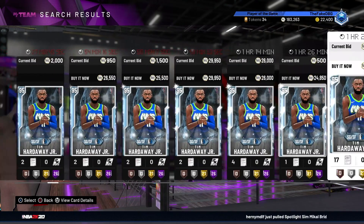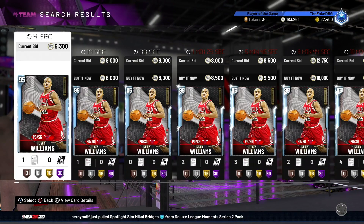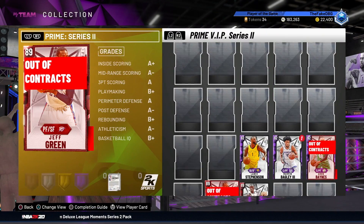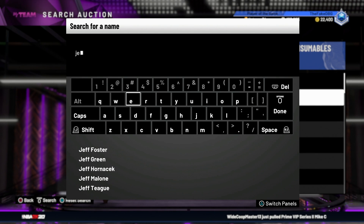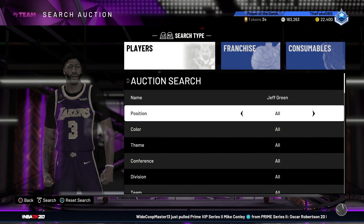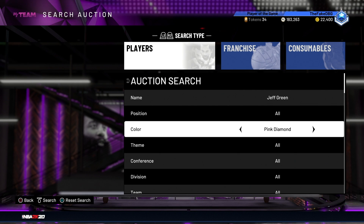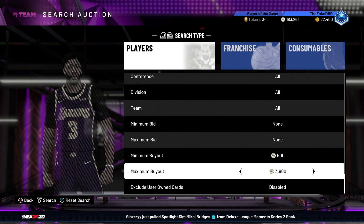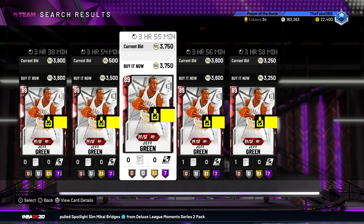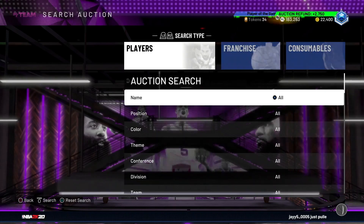We've got about 27k to work with. Tim Hardaway Jr. is a little bit expensive. Let's look at campus legends - Jay Williams as a point guard off the bench is a bit expensive. Jeff Green might not be a bad shout as a power forward. Let's check his price - hopefully 3k. He's 3.2k for the wrong version. We're getting him for about 3.8k - actually 3.2k is fine. 3250 puts us on 26,700 and we've got our bid on Brin Forbes.